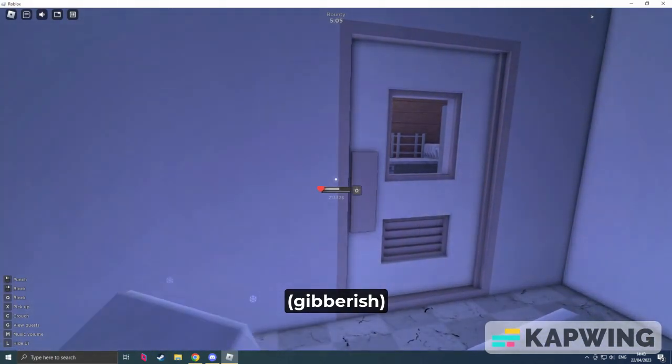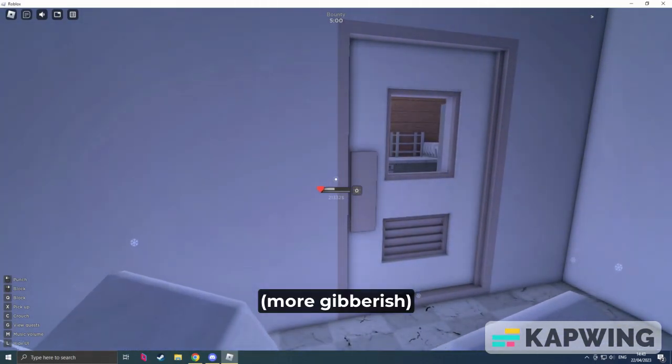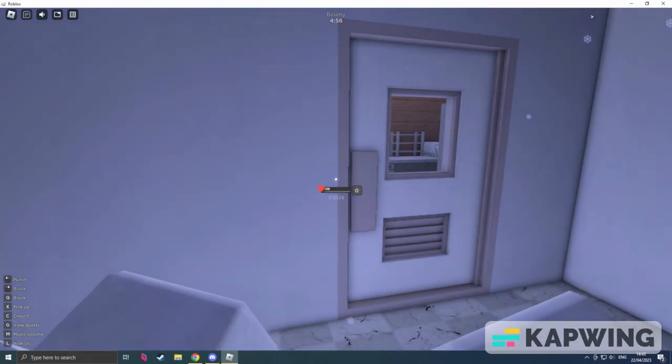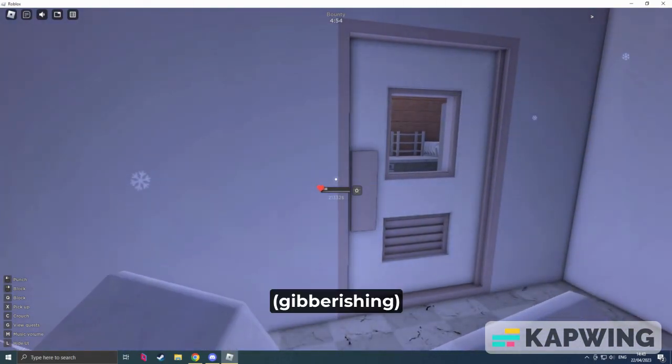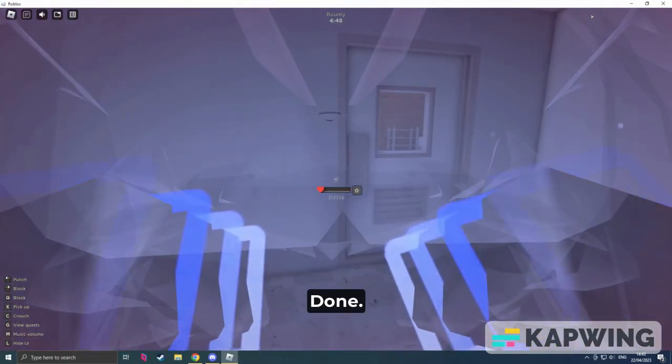You have to die and then you'll get the badge. Just give it a second and let it do its thing. Three, two, one — there. You die. That's where you get the badge.